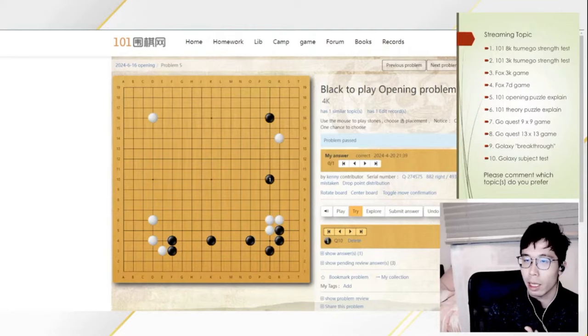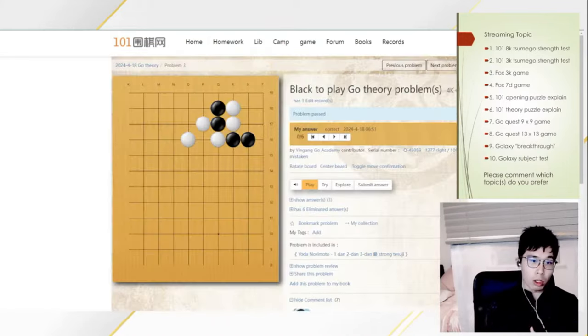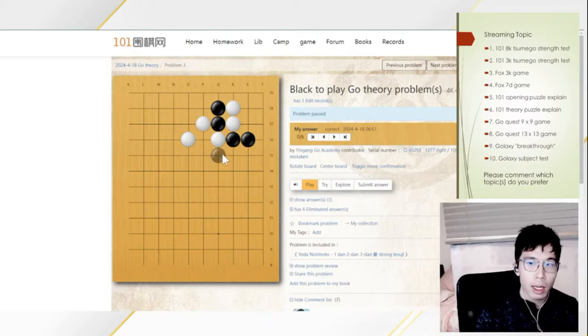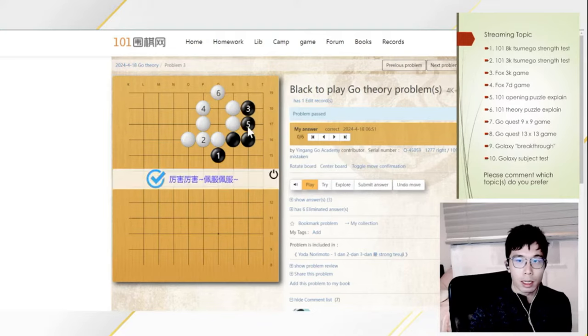Let's get into the so-called theory problems. The theory problems are actually about Go shapes — not tsume-go, but something very useful in real games. The answer for this one is that you need to first play the atari, and after the atari, you need to play the clamp and then atari.